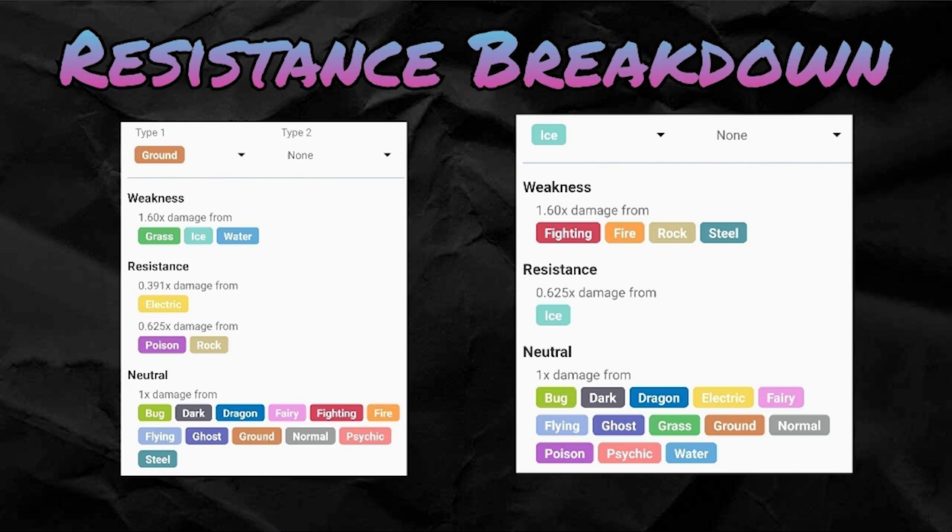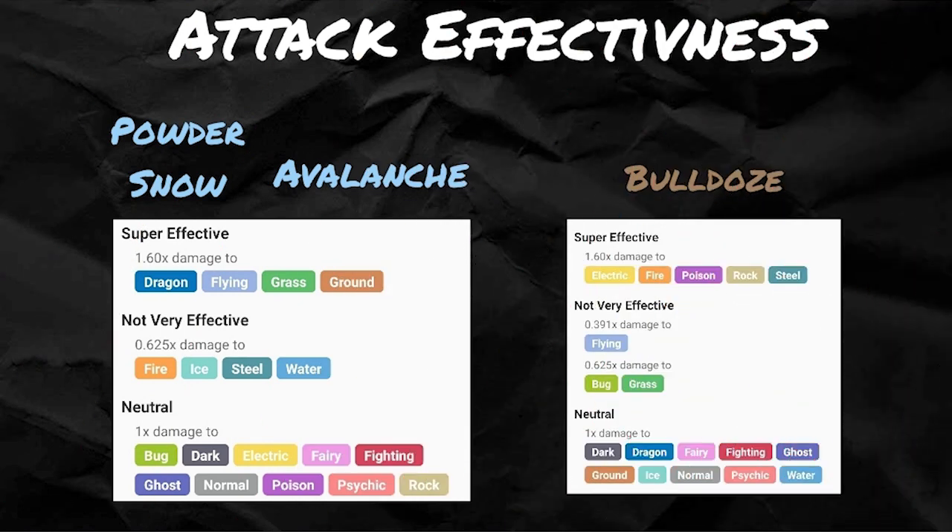On the attack side, Powder Snow and Avalanche do super effective damage to dragon, flying, grass, and ground. Bulldoze does super effective damage to electric, fire, poison, rock, and steel. That's a nice swath of typings — very nice coverage damage. The problem is you're not very effective against fire, ice, steel, and water. You're not very effective against flying on the Bulldoze side, but you make up for that on the ice side. And you're not very effective against bug and grass, but you are super effective on grass for your ice side, so those cancel each other out.